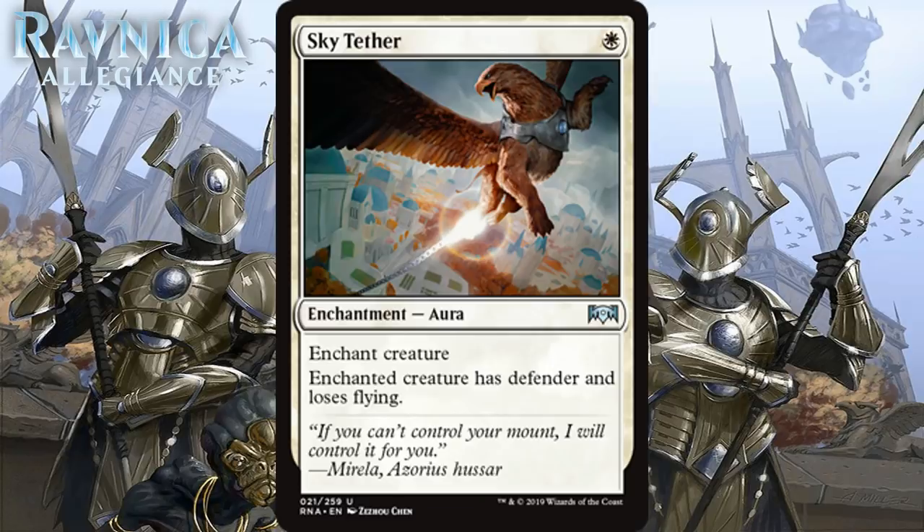Next we have Sky Tether, which for 1 white mana is an uncommon aura. Enchanted creature has Defender and loses flying. This kind of aura will be useful for shutting down scary creatures, sort of. The annoying thing is that most creatures that are really scary and need to be stopped from attacking — they're also good blockers, and obviously this doesn't stop that. The ideal place to use it is if your deck is loaded with flyers, so you can get the few creatures that can block your flyers out of the way. I don't think this is terrible, but it's the kind of removal spell you run when you're really desperate. A lot of the time you cut this if you get better removal spells, and I think it's probably a C-.